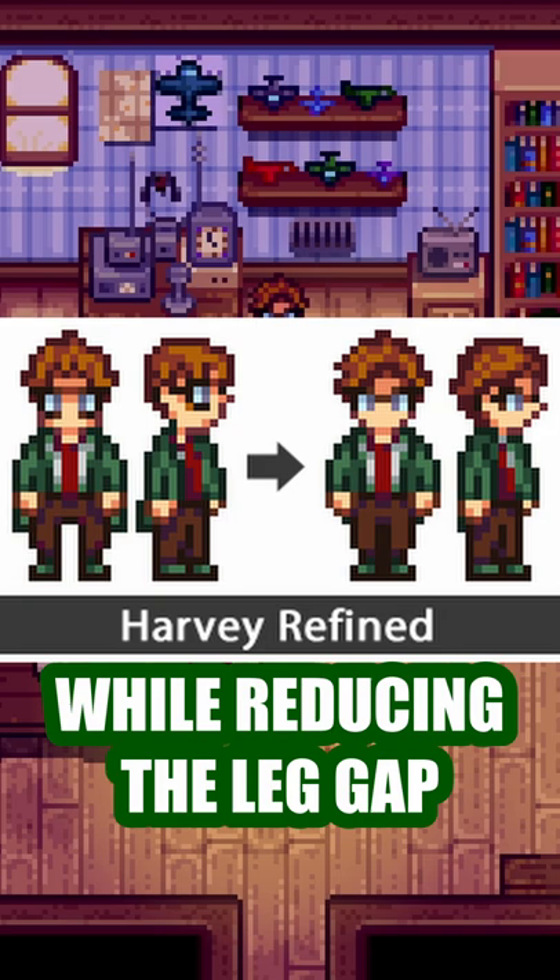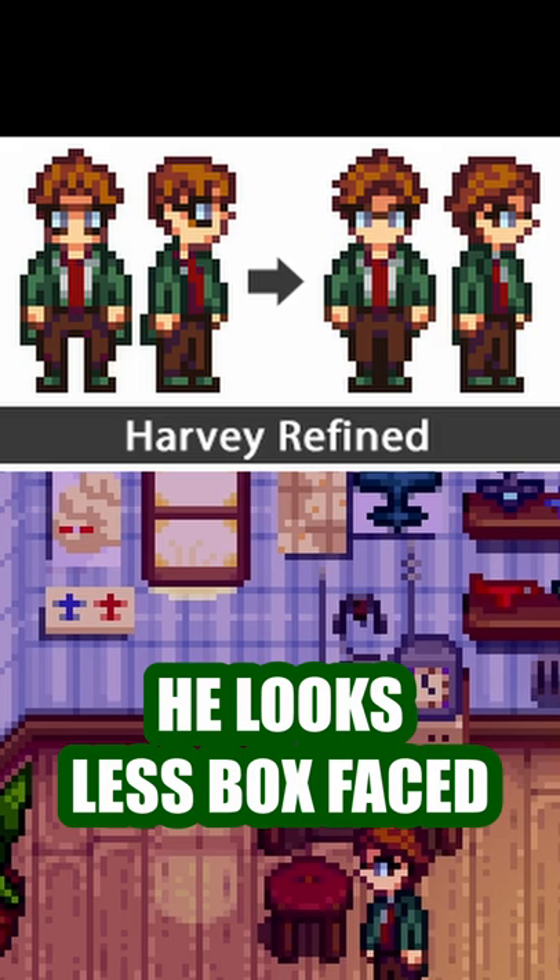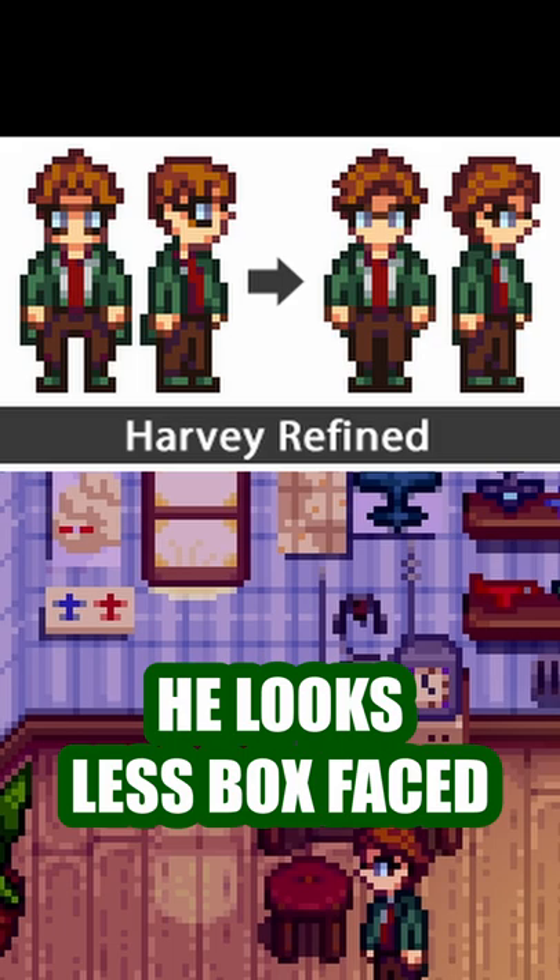Harvey Refined is a sprite retexture mod that improves the face and hair of Harvey while also reducing the weird leg gap he had previously. This sprite comes in a mustache and freshly shaved version, depending on if you're using a portrait mod that has given him a shave or not. He definitely looks less box-faced in this version, and I recommend giving it a try.